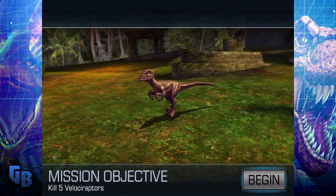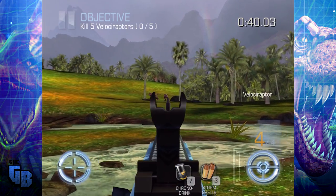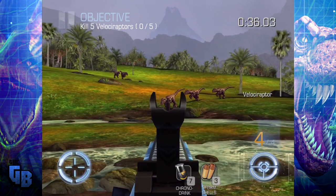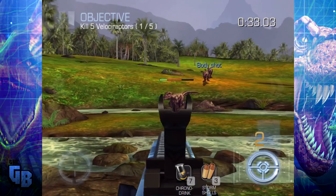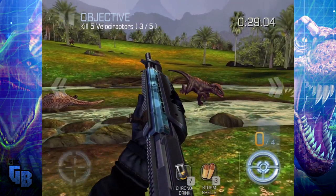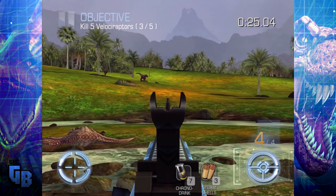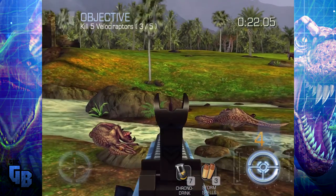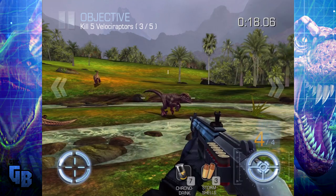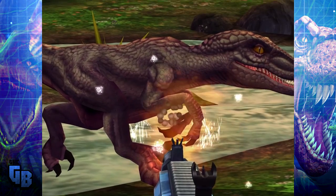Kill five velociraptors. Where are they? Oh, they're going to run towards me. We've only got 40 seconds to do this — that's not even that long. There's the others. One, two — oh nevermind, there you go. Reload. Where are they off to in a hurry? So these are friendly velociraptors, I see.